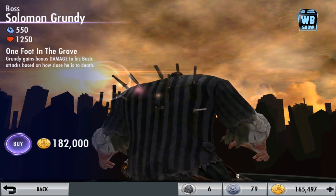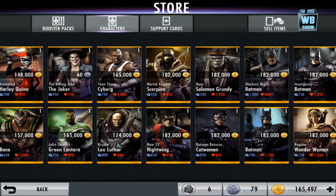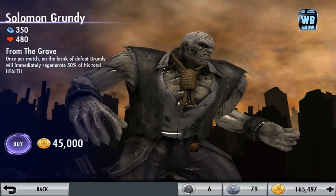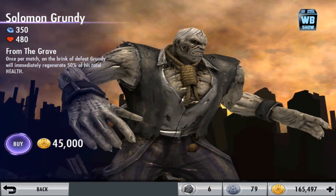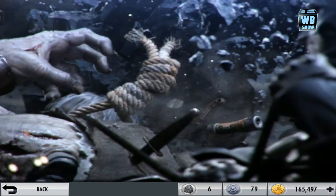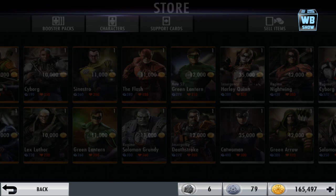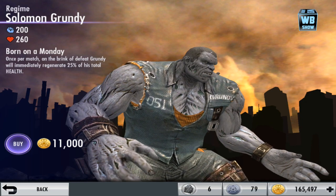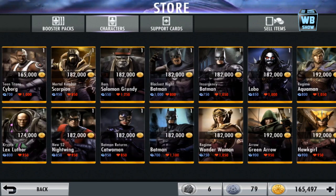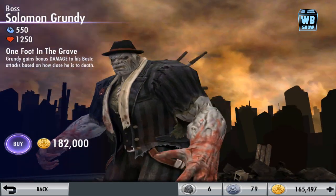The regular Grundy, whenever he dies, comes back to life with 50% health. This is the silver card version. The bronze card version is 25% health on revival. So it is different compared to the other Grundy cards. This is the Boss Grundy in Injustice Gods Among Us for mobile devices.